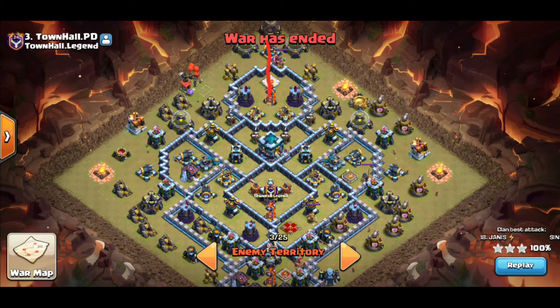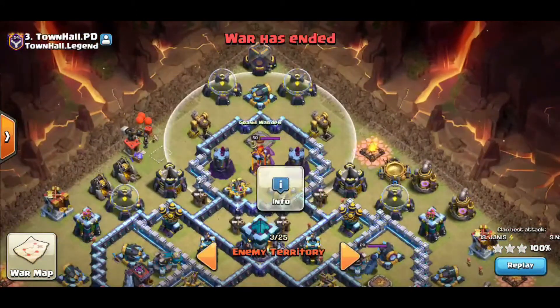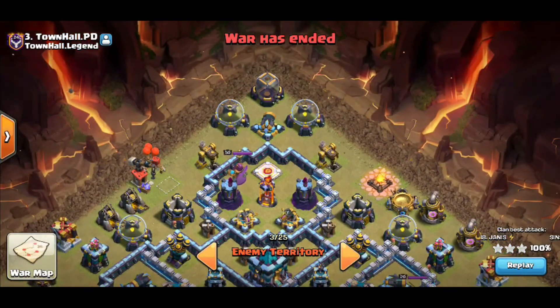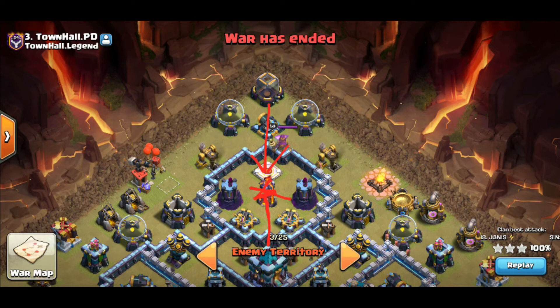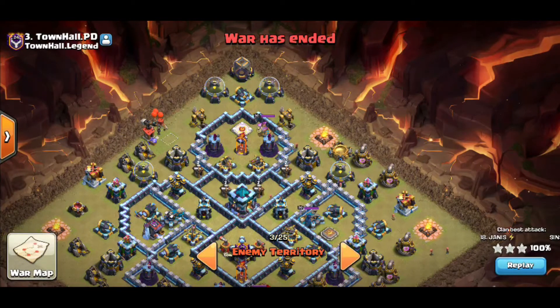This base gives a couple of problems. One thing we tried was a queen charge after blimping the eagle and inferno down south. What we realized was first, the Grand Warden one-shots a Super Wall Breaker, which foiled one of our plans. We also realized that if the queen was stepping this way and we did the blimp, by the time the queen got in range of the inferno, the enemy Lava Hound would be engaging the queen and the inferno would force the queen ability — which we didn't want.